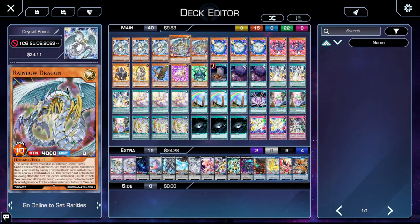Speaking of which, we're playing two types of Rainbow Dragon. We can actually summon Rainbow Dragon — we're supposed to be summoning it, and we can get it out on turn one if our hand allows. This card is always treated as an ultimate crystal monster, cannot be negated when summoned or set, and must be special summoned from your hand by having seven Crystal Beast cards with different names on the field or in the graveyard. That summoning condition is all that matters.